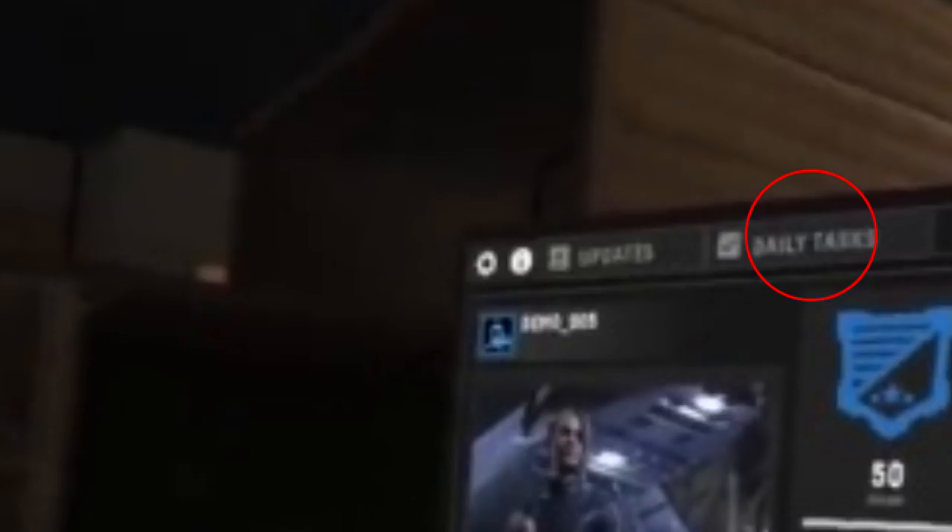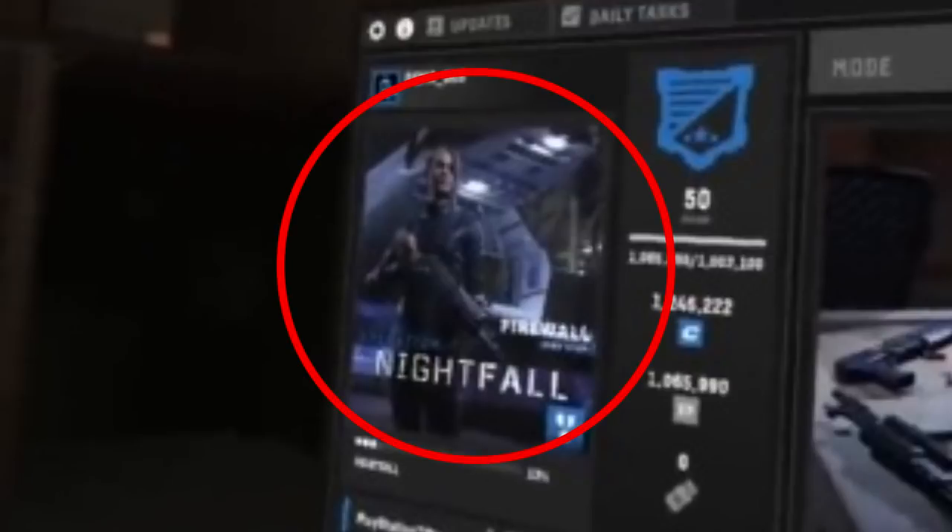To the right of that we have a daily tasks tab, which I'm very happy to see. Daily tasks are essentially a list of objectives to complete within 24 hours, rewarding you with something upon completion - things like getting 15 kills with the Desert Eagle or hacking the laptop three times. They force you to play in ways you wouldn't normally, trying out new weapons and equipment, adding variety to the game. The question is what the reward will be - probably XP and crypto, but for level 50 players who already have everything, it would be nice to see something extra.